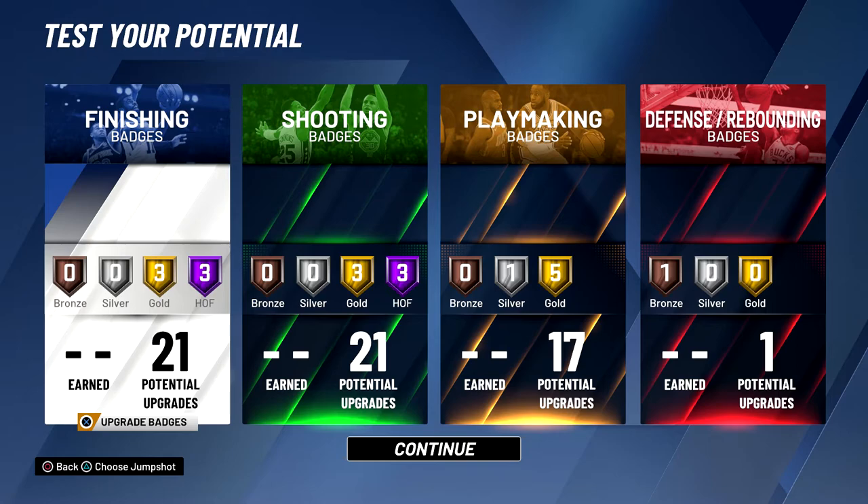In NBA 2K19 with the road to 99 system, you saw me play a lot with one player — I ended up making a pure sharpshooter for my rebirth build and a slashing shot creator and barely used them. But this year you're going to see a lot more gameplay on guards from me. I was actually looking more into the builds I'm planning to make, and instead of a 6'11 pure athletic finisher I might go with a 6'10 lockdown finisher, or even a playmaking slasher that's really tall — maybe 6'7, 6'8, 6'9 — just to get the pro dribble moves on a taller player.